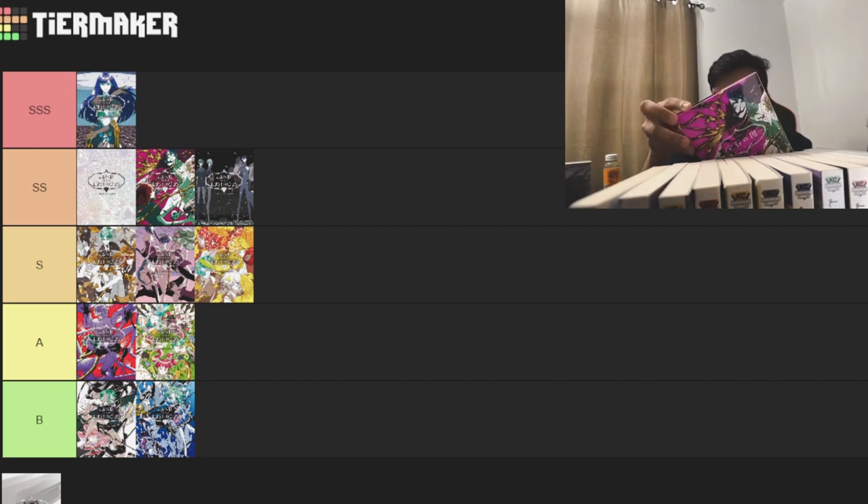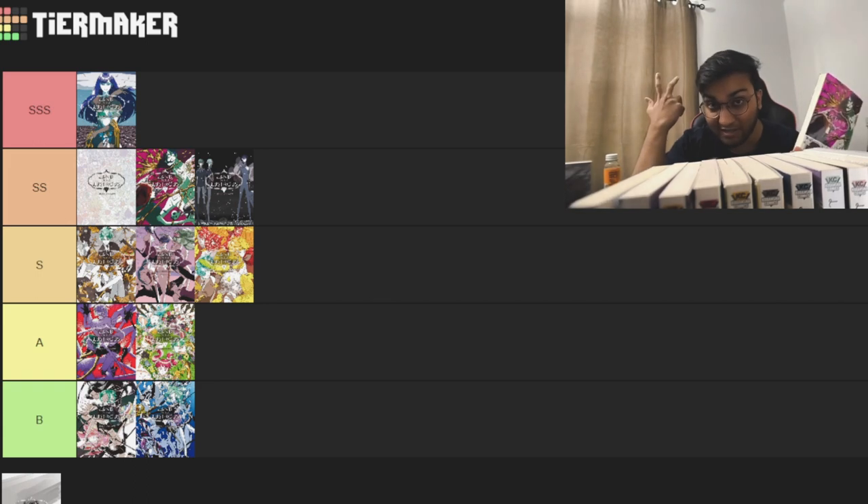All the Japanese volumes have this foil to them, which is something the English volumes don't have — which honestly sucks. But the foil pattern for Volume 11 is different — it's more very pointy.